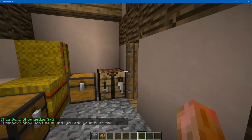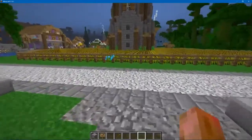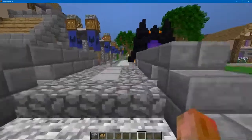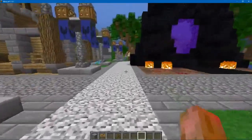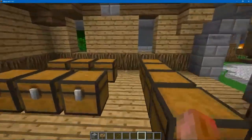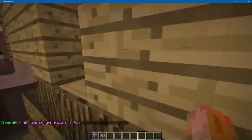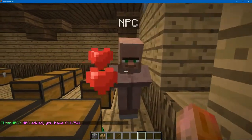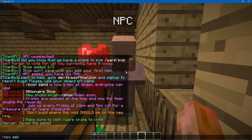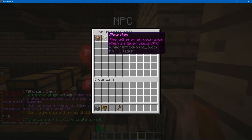Now you will need to create an NPC for your shop. After you create it, you will go to your shop. I've already got an NPC in here. You simply do NPC new, and there's your NPC. Now you do NPC setup, and you will click the one that says Shop Main.